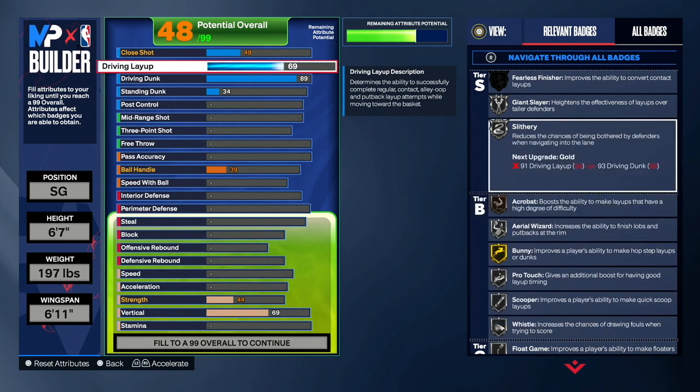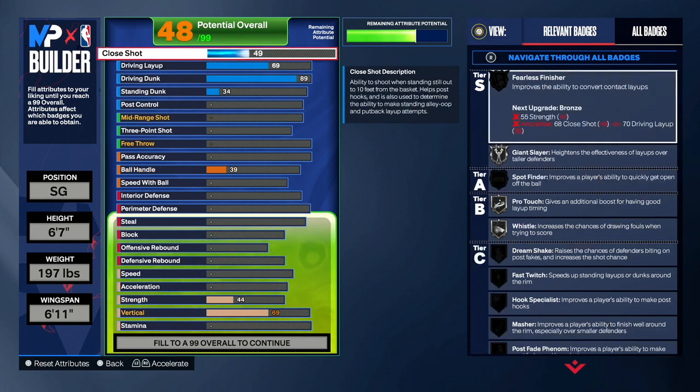We also get Slithery on silver — with Slithery on silver your player is going to be dunking the ball consistently. Every time I play on this player I just get dunks all the time, and I don't even have Slithery on silver yet, so when I get it I'm going to be dunking even better. You guys want to stay with a 69 driving layup — you don't need to make it any higher. Close shot you can keep at 49 since you really won't go for standing bobs or close hooks on this build.